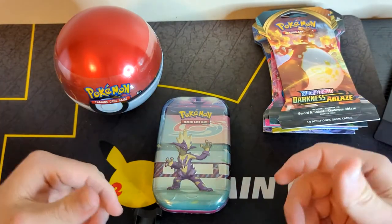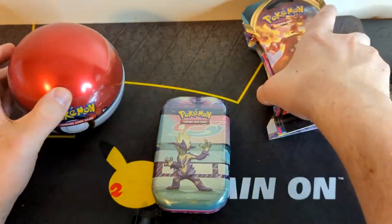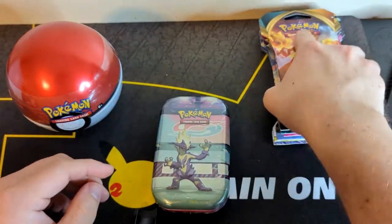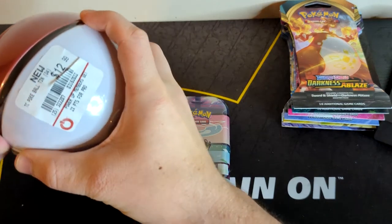Welcome back, guys. I made it home. A Pokéball Galar tin. So throughout the day we got two Brilliant Stars, two Chilling Reigns, a Fusion Strike, and a Darkness Ablaze. Let's go ahead and tear into it.